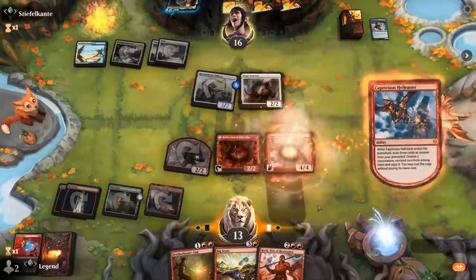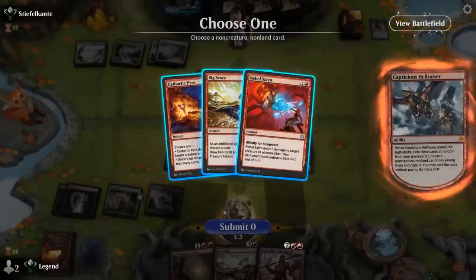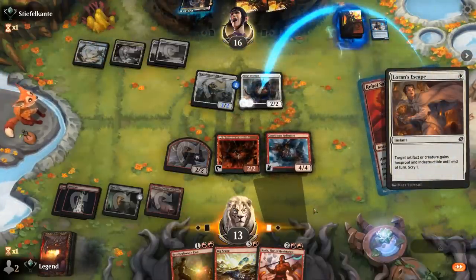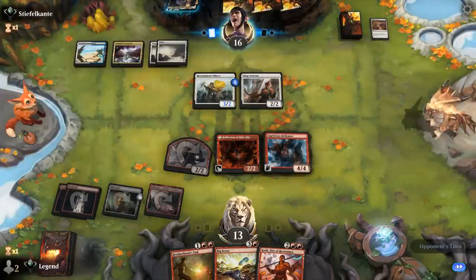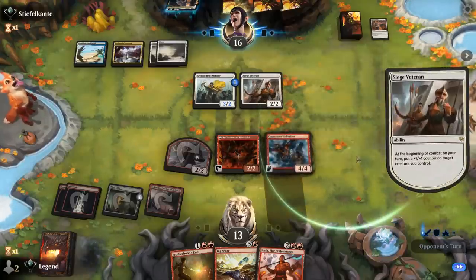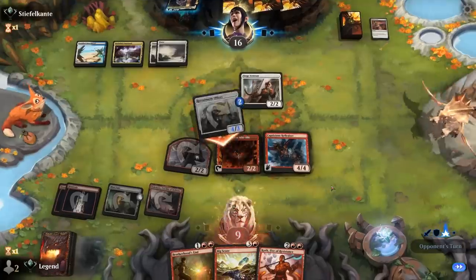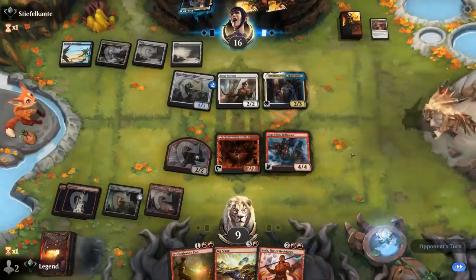Let's Salvo, try and kill a Siege Veteran — although it's possible they have a protection spell. Loran's Escape: the indestructible doesn't matter since Salvo would remove it, but the hexproof means our removal spell still fizzles. Officer is up to 4 power — attacks, we'll take it. Hope they don't have a Brutal Cathar, although if they had one we might have seen it earlier on the shaman. Just another two-mana Daniki.